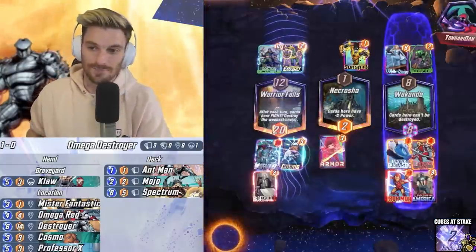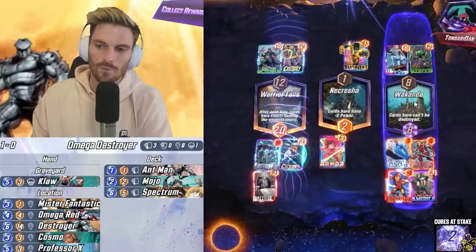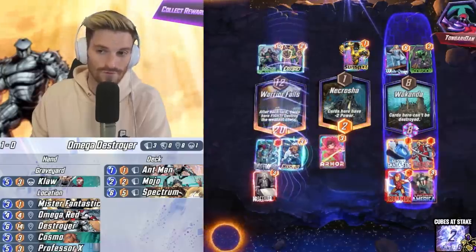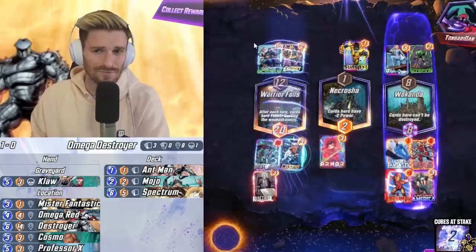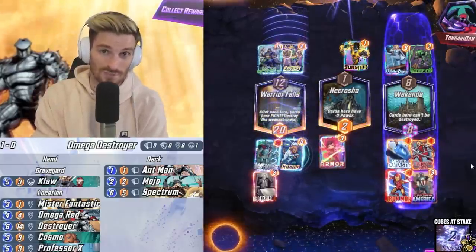Dan snaps on us — we snap on him, he's out of here. So that is the Omega Red option. That probably would have given us the power to have 10 over, and then we could have had even more power even if we lost the knockoff push. It's a fun option to use and you can definitely do it as well.